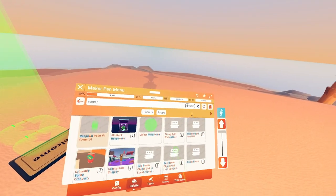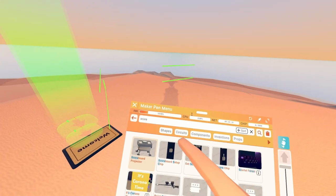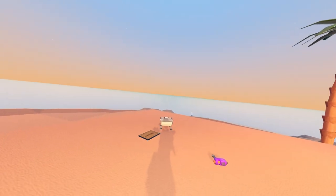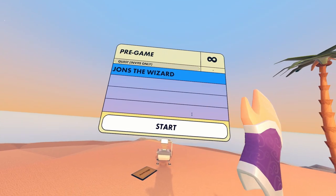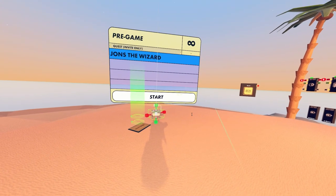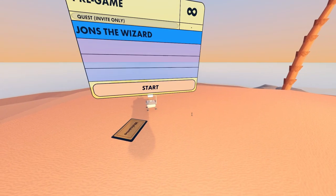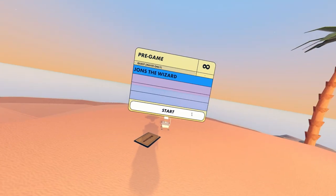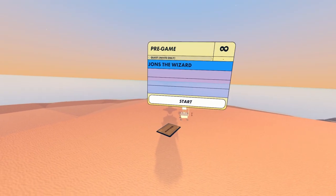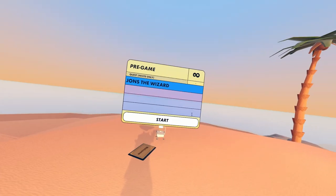Next, we're going to want to pull out a scoreboard — a scoreboard projector. This should be already set up with it just laid out. I often like to scale it down so that it's not kind of in your face. And freeze it, of course. This will be where your players start. I recommend using invisible collisions to kind of box them in so that they can't get into the level without starting first. And that should just about do it for the manual setup.